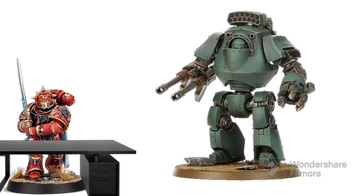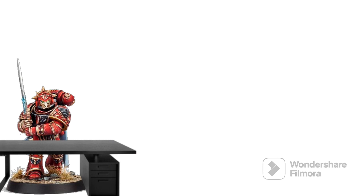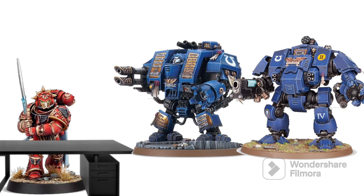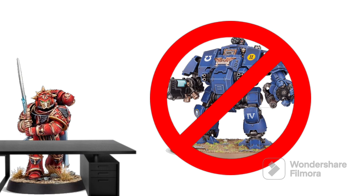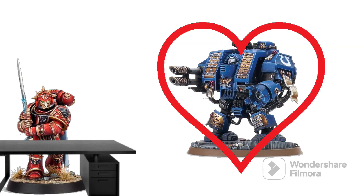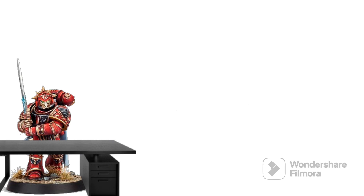Now, time to talk about the final dreadnought here: the Contemptor dreadnought. The Contemptor dreadnought kit — the 30k kit — comes with a lot of weapons, including plasma cannon, assault cannon, volkite cannon, autocannon, and melta guns, among others. The Contemptor can proxy either a regular dreadnought or the Redemptor dreadnought. Since I don't really like the Primaris dreadnoughts, I built one and hated it. I suggest going for the bog-standard one, because it's classic and you get more weapon options in the box.